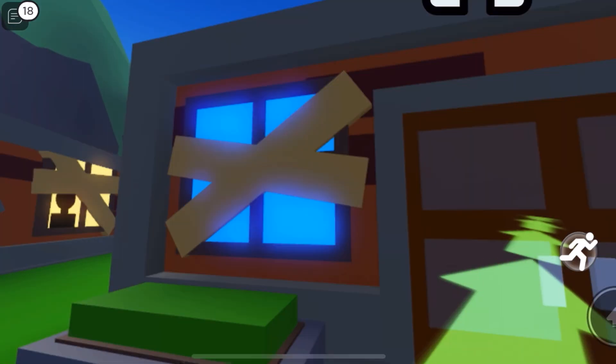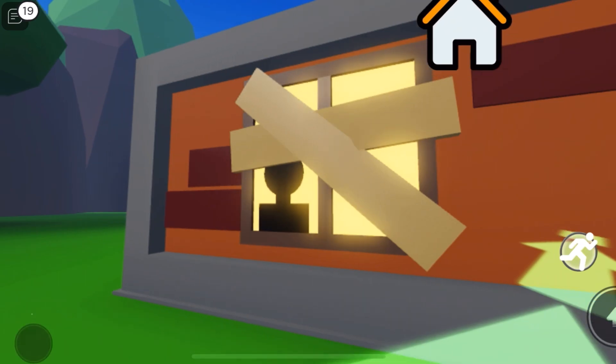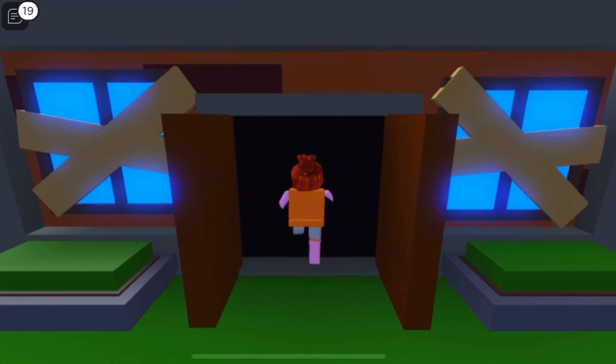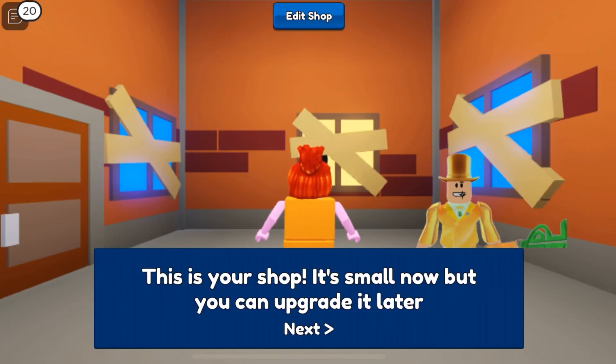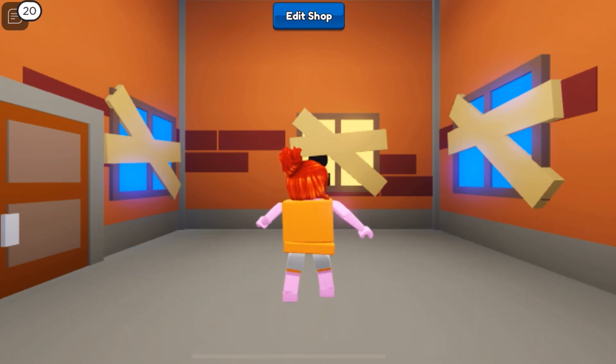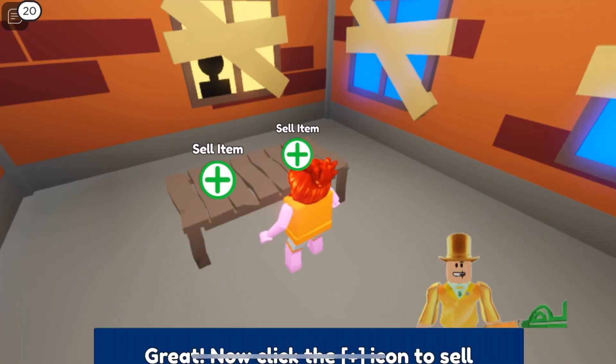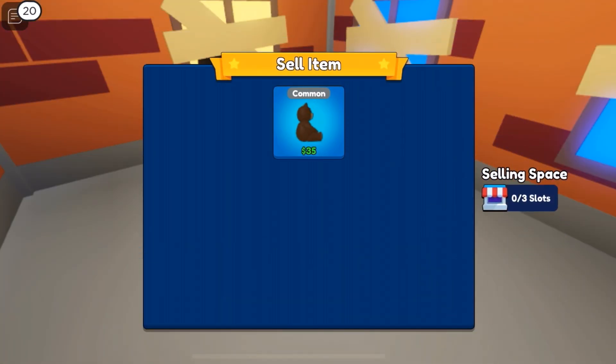Wait, this is my store? Why do I have boarded windows? What the heck? Who is this creepy person inside my store? Let's go. This is your shop. It's small, but you can upgrade it later. Let's add a table so you can sell your items. Click add, select the table. Now click the plus icon.